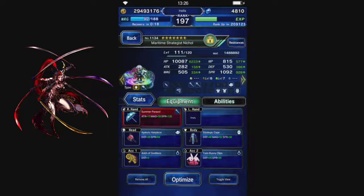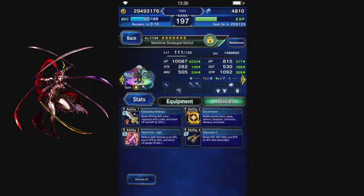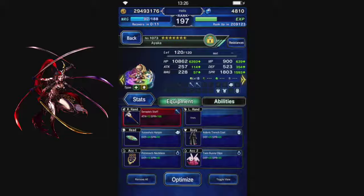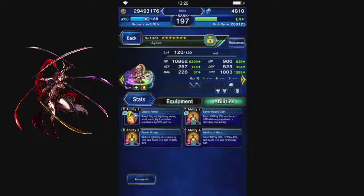CG Nicole, just a Support Buffer, mostly Spirit and Health. Ayaka for Healer — she has Odin for Fingersnap, built around Spirit mostly.